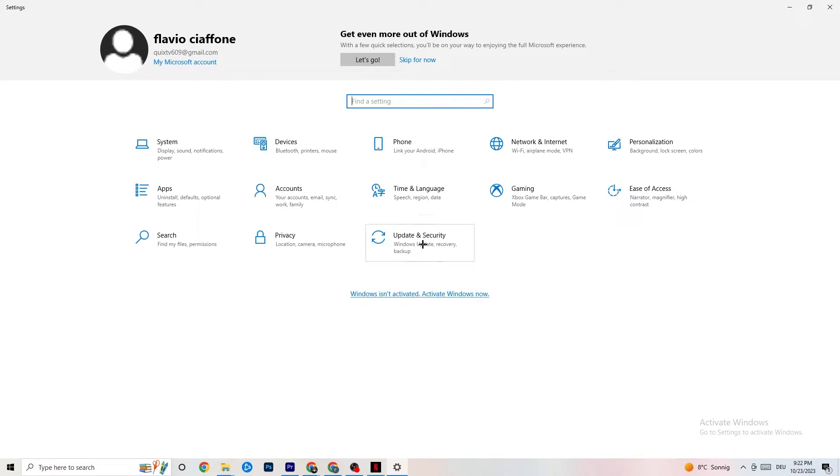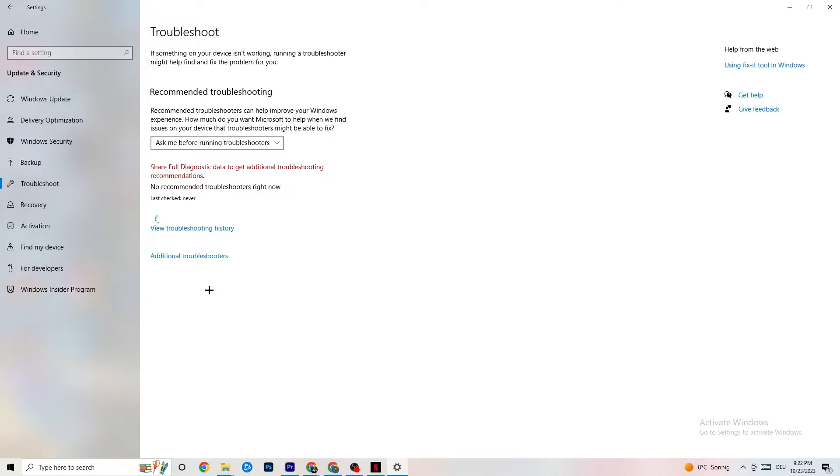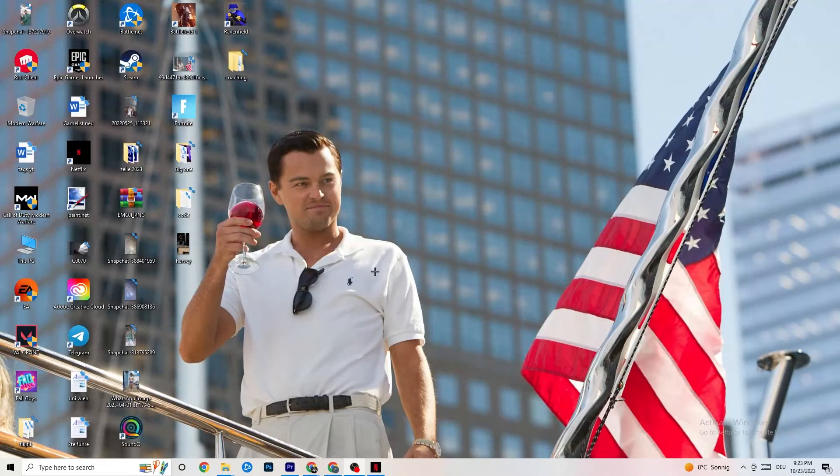Click on Update and Security, then go to Windows Update. This sounds basic but trust me it will help a lot — updating every driver on your PC will help you a ton. Click Check for Updates and update your Windows. Afterwards click on Troubleshoot, where you can use your operating system to find any broken data that's causing issues, and it will delete or repair it.